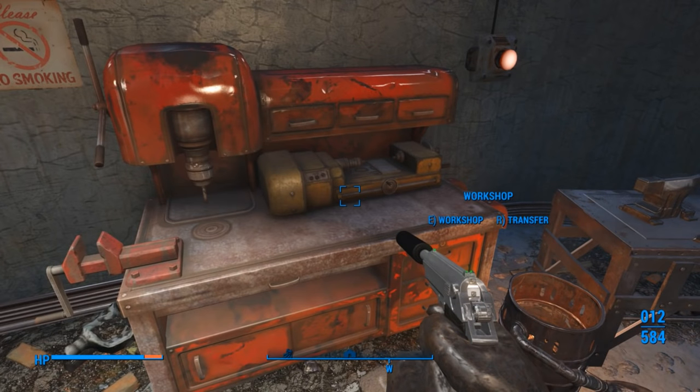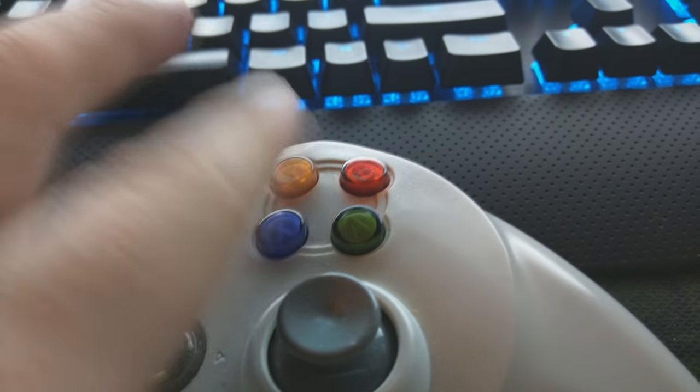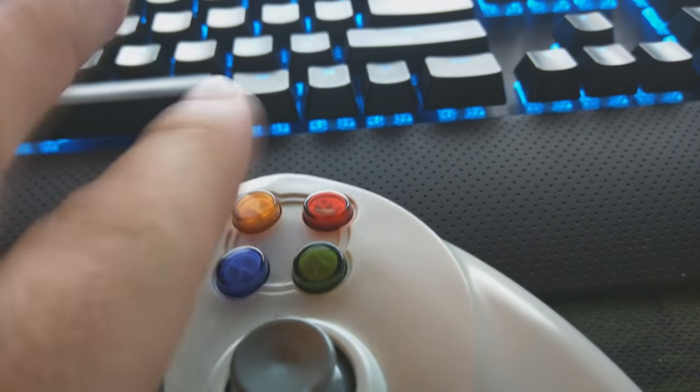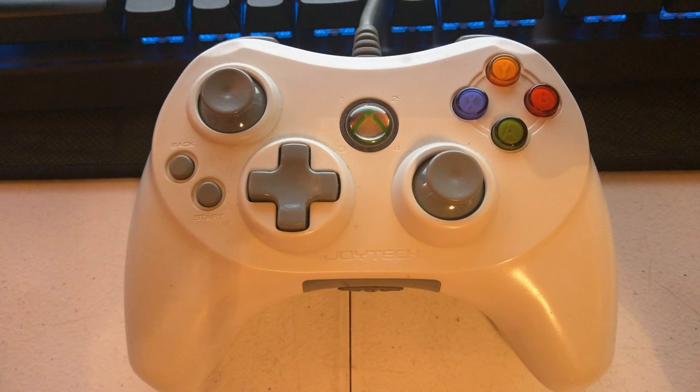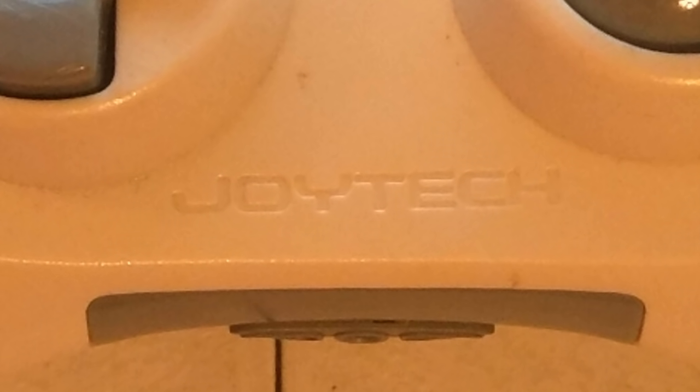Now, just open up the workbench again and push Y and then X almost immediately after. Make sure that Y is still held down when you push X. Just look at my fucking virgin retard hand do it on my Madcatch controller — it's poverty edition. Actually, this isn't even Madcatch. This is your off-brand of an off-brand.